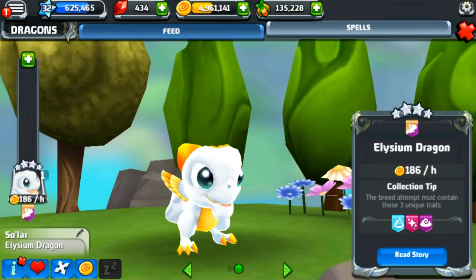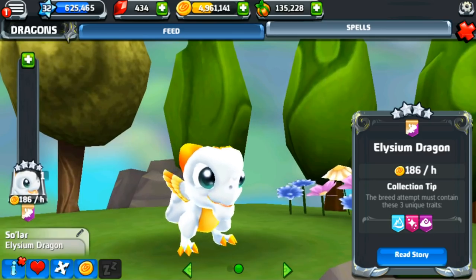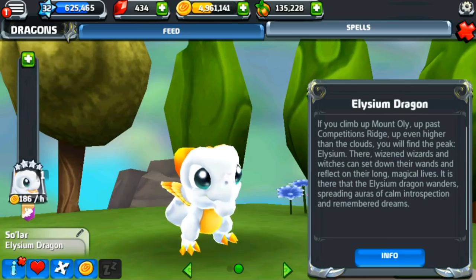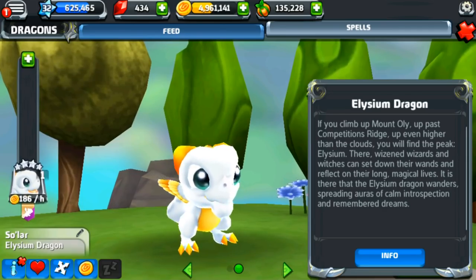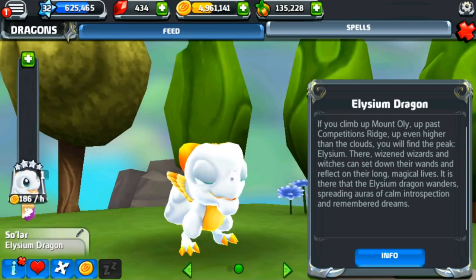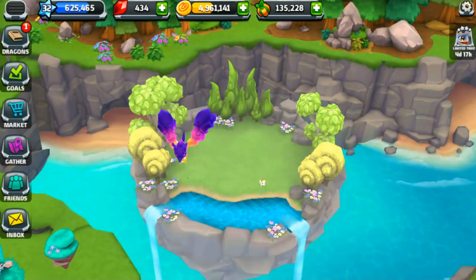Let's see what his story is. He can collect things that have glacier, fairy, and air traits. If you climb up Mount Oli, past Competition's Ridge, and even higher to the clouds, you will find the peak Elysium. This dragon is really good at spreading auras of calm introspection and remembered dreams — which sounds so cool!